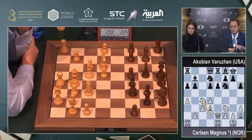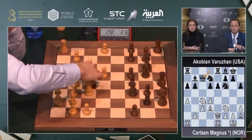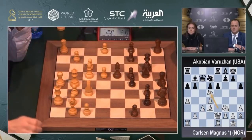If Black goes d5, he blocks his own bishop and the Knight jumps to e5. White can also get Knight d6 if Black plays d5, which forces Black to exchange. Queen c7, then Knight goes to e3, potentially next move Knight g4. Now Knight d5 trying to force some exchanges.